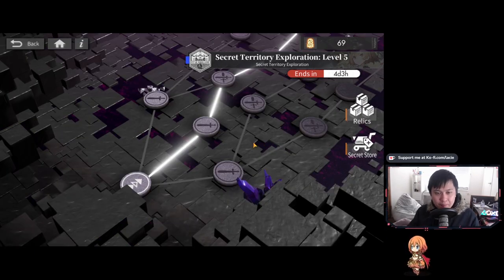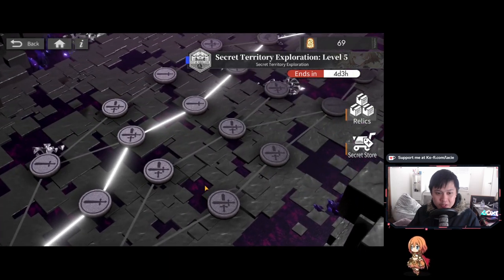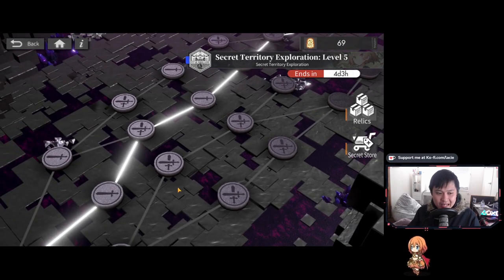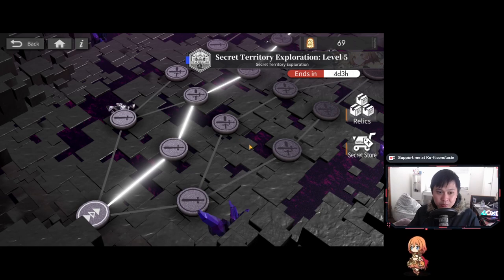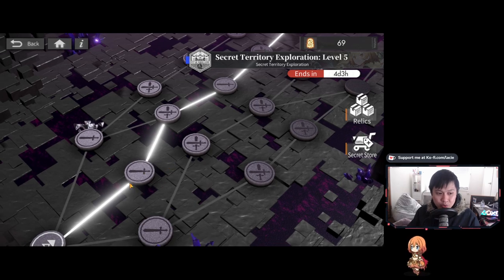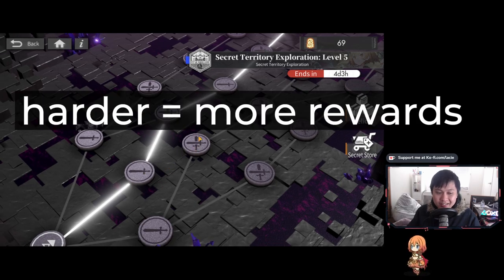What I want to talk about now is the path you should take — which option is optimal. My goal is to maximize text fragments or other rewards, so you should take the hardest path possible. You can see there's a single sword and a double sword. Obviously the double swords are the harder ones — they have some quirk like enemies have more attack, more HP, or shields. So if you have to choose between a single or double sword, you take the double sword.